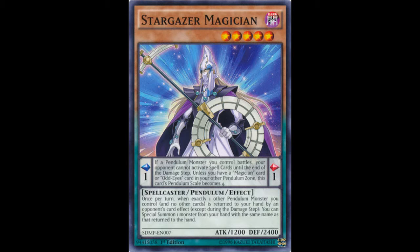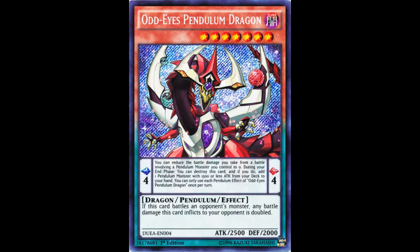Let's go into a little bit more detail looking at individual cards. First up we have Odd-Eyes Pendulum Dragon. This one has a scale of 4, so you can place it on either side and that will be the max or minimum depending on what you want to do.